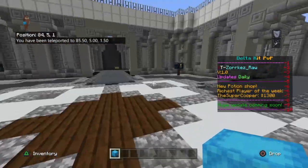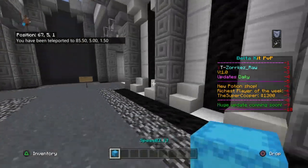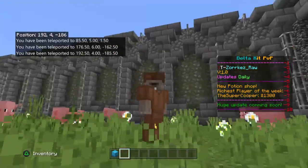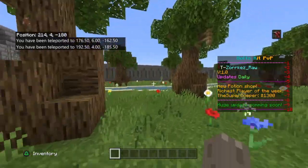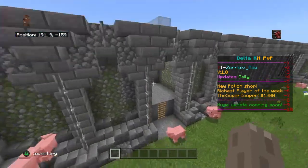I'll head back to spawn for a second. Now when I'm in the PVP zone and I drop it, I will get Speed 1, and it won't be able to get picked back up. I thought this was a really cool concept — super simple and super easy.